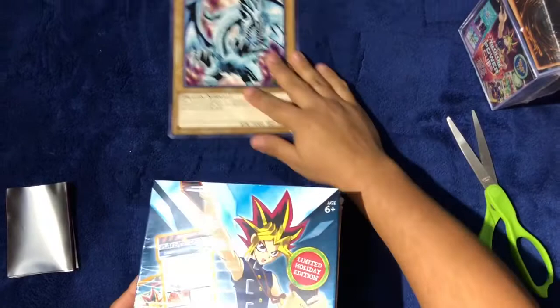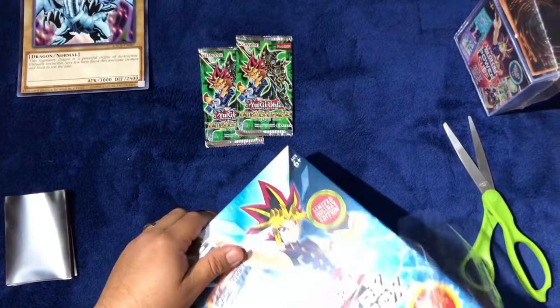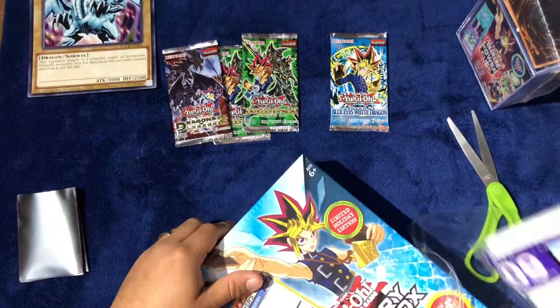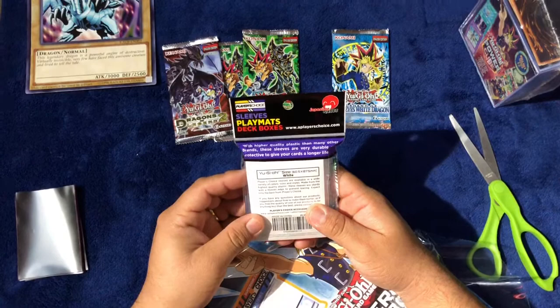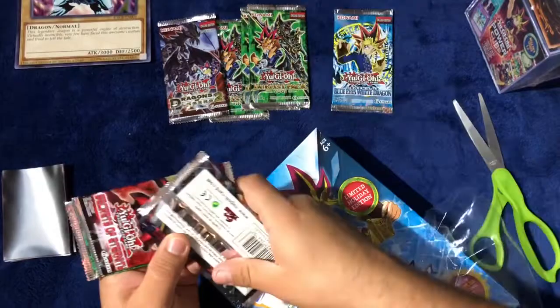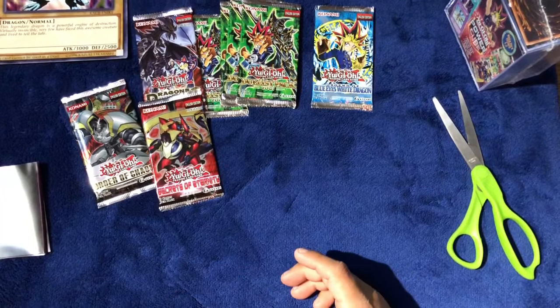So we have a huge card — I've got about three of those already. We've got a Yugi Duelist Pack, oh a Legend of Blue Eyes, Dragons of Legend 1 and 2, the sleeves, another Duelist Pack Yugi, Order of Chaos, another Yugi Duelist Pack, and Secrets of Eternity.